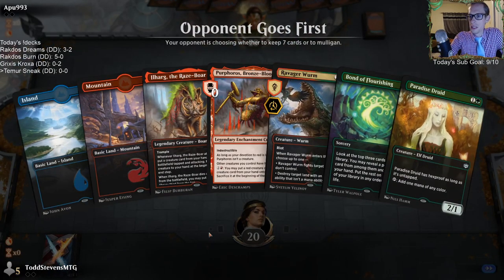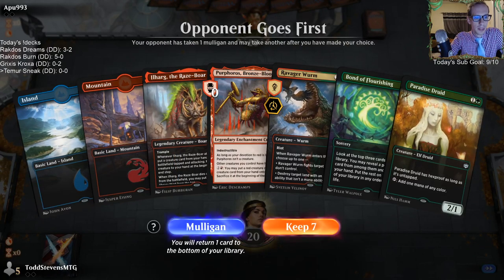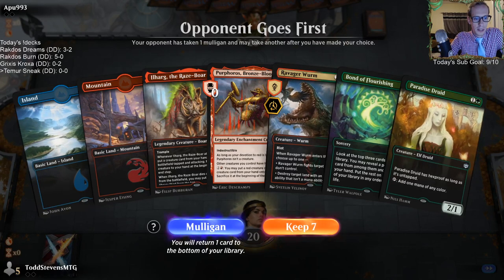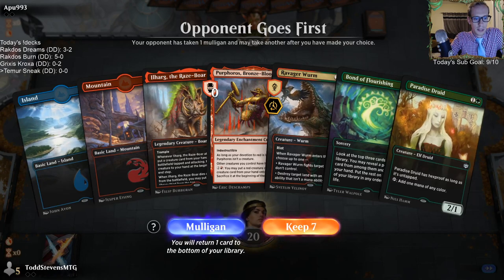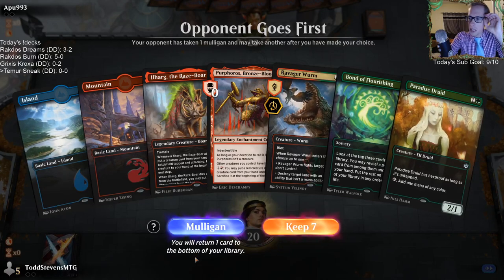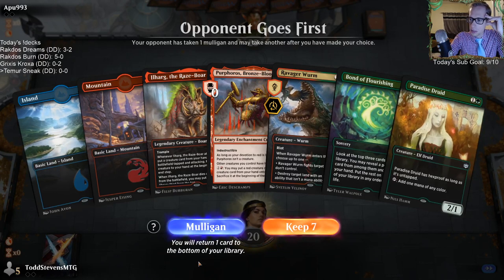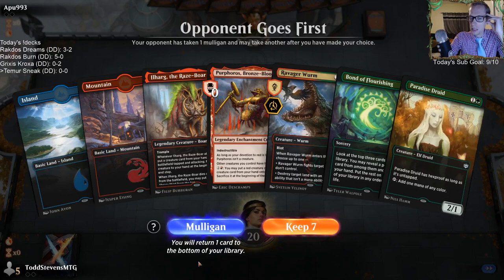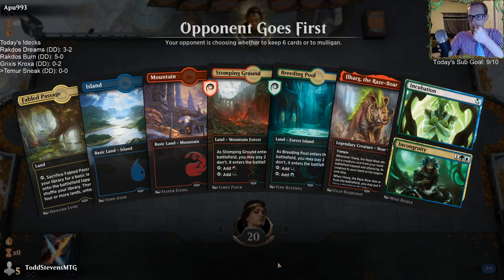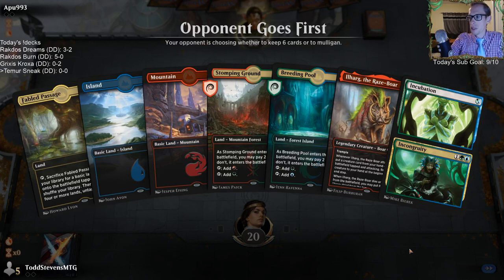Purphoros only works with red and artifact creatures, which is why there's not Agent of Treachery - Meteor Golem is an artifact creature instead of Agent of Treachery. Okay, here we go. Oh wait, we don't have green mana. How many green lands do we have - looks like about sixteen. Do we keep? We'd have to draw one of the sixteen cards if we don't. That's probably not a great keep.